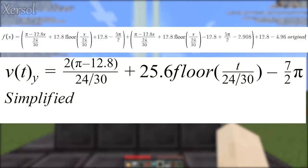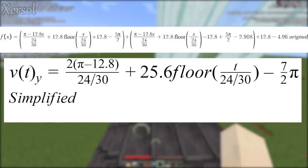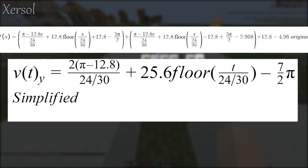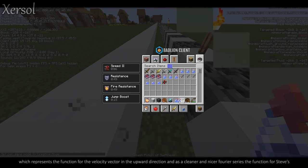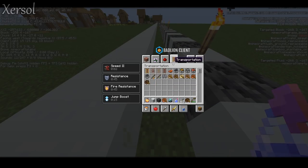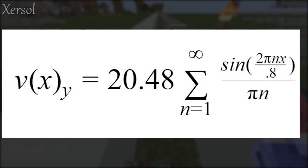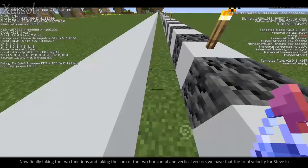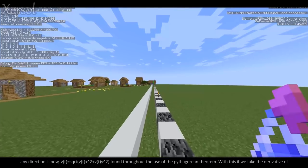The function can be described as v of t y equals (pi minus 12.8 divided by 24/30) plus 12.8 times floor(x divided by 24/30) plus 12.8, and additional terms representing the sawtooth pattern minus 2.098. As a cleaner Fourier series, Steve's upward velocity is v of t y equals 20.48 times the summation from n equals 1 to infinity of sine(2 pi n times x divided by 0.8) divided by pi times n. Taking the sum of the two horizontal and vertical vectors, the total velocity for Steve in any direction is v of t equals the square root of v of t x squared plus v of t y squared, found through the Pythagorean theorem.